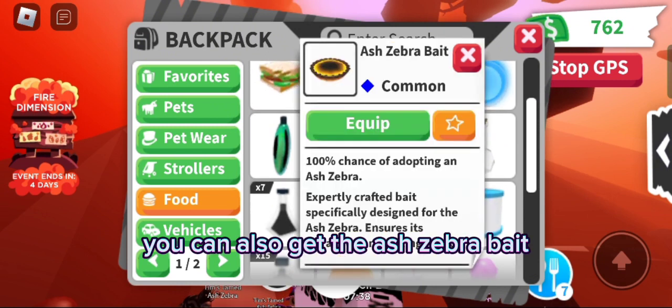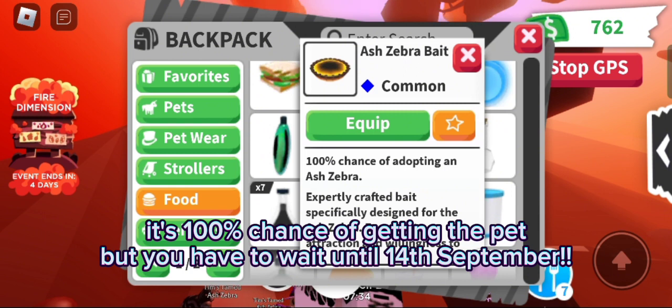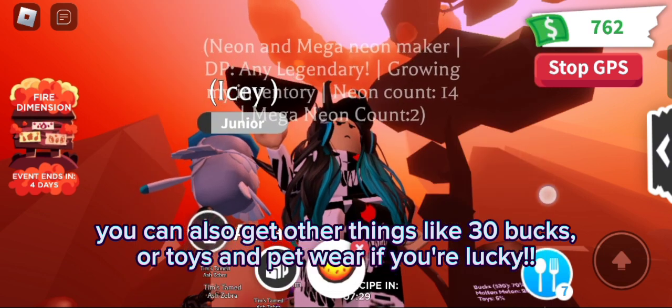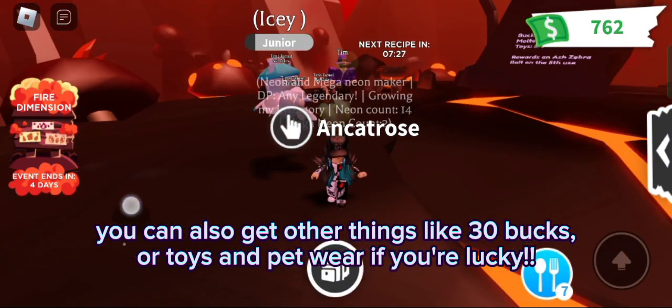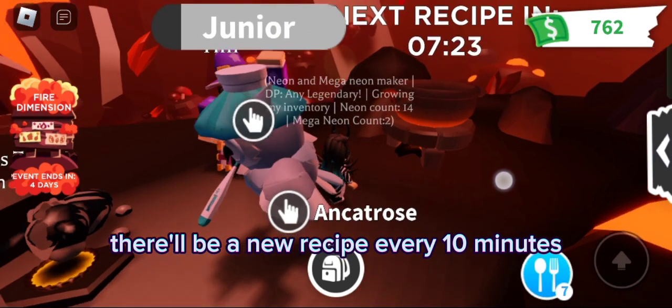You can also get the ash zebra bait — it's a 100% chance of getting the pet, but you have to wait until 14th September. You can also get other things like 30 bucks, or toys and petware if you're lucky. There'll be a new recipe every 10 minutes.